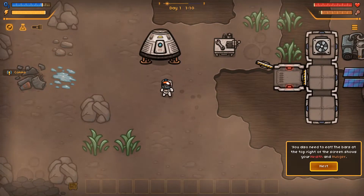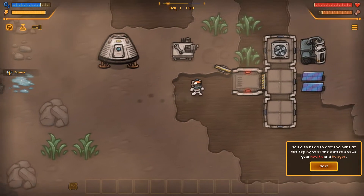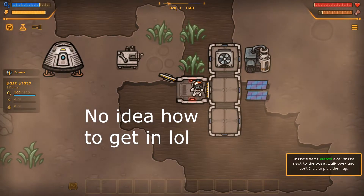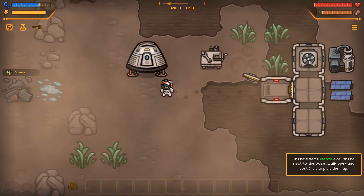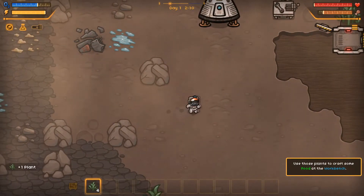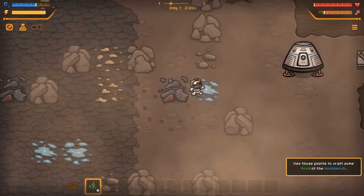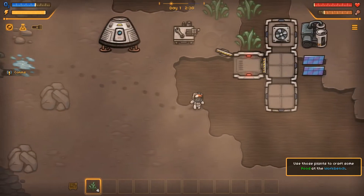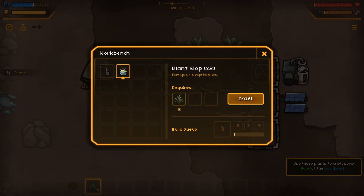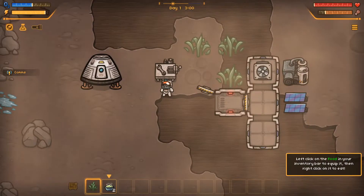You also need to eat. The bars at the top right of the screen show your health and hunger. So is this a little base I've got? There's some plants over there next to the base. Walk over and left click to pick them up. That little grabbing animation - it just swats them. Use those plants to craft some food at the workbench. Pretty obviously a workbench. Eat your vegetables. Plant slop. Mmm. My favorite.